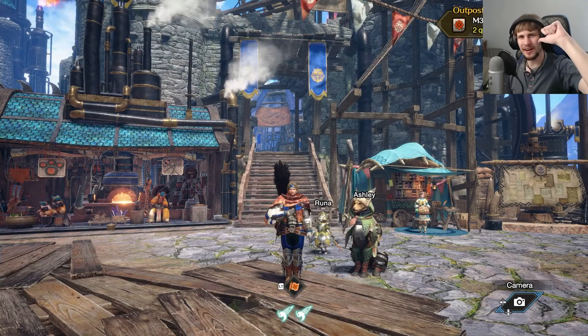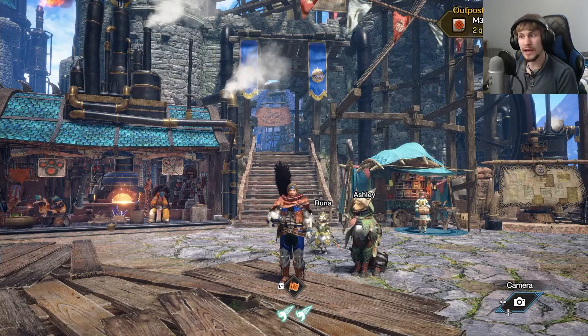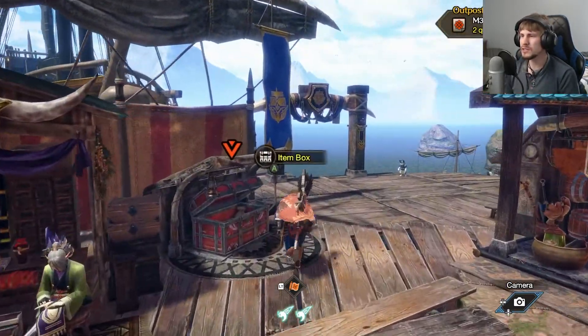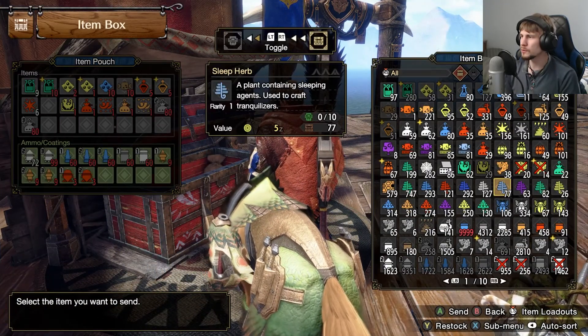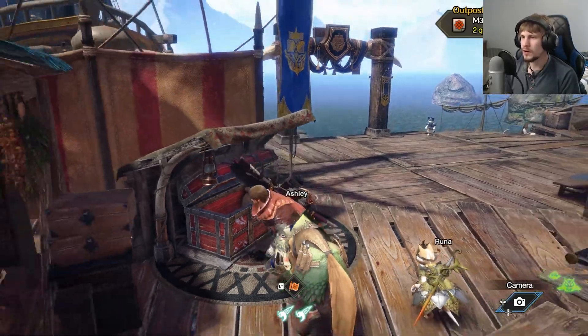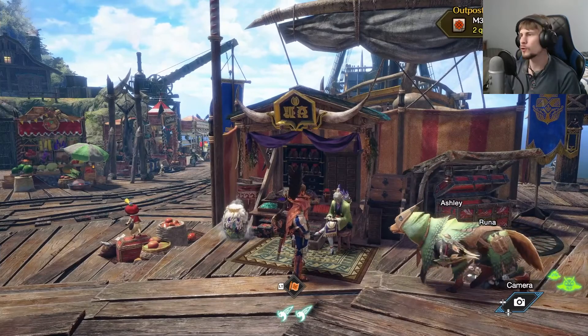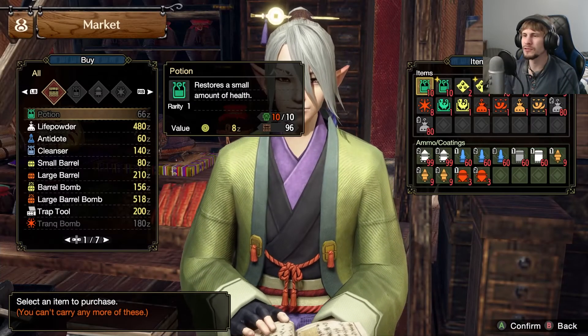Welcome back, Hunters. I'm the Survival Biss, and we return to Monster Hunter Rise Sunbreak. Last episode we took down the Shogun Senator, and we're going to see about tackling a few of these other monsters we have available right now. I'm actually kind of surprised they are where they are for, like, a quest rank, considering how they were in low and high rank, but with these being our options, we might as well go after them.